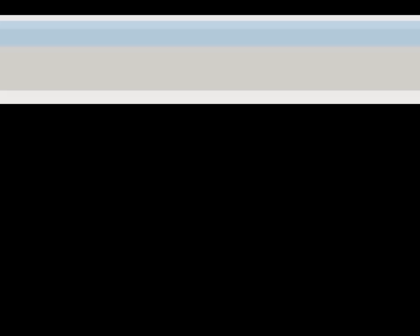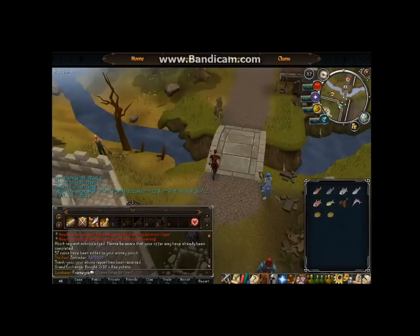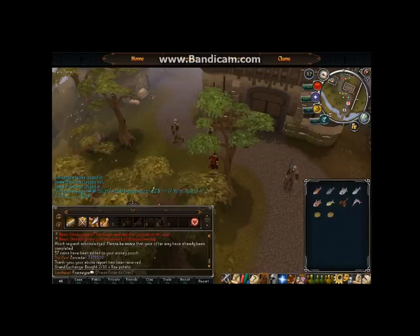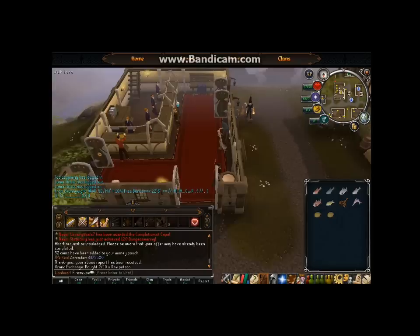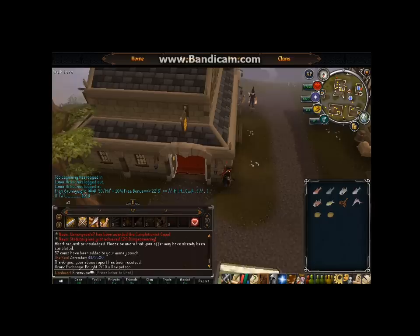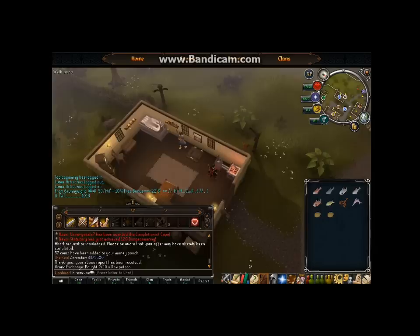The next skill is Cooking — a fairly safe way to make money since prices don't fluctuate a whole lot. I suggest going to Edgeville to cook. I've cooked here so much I've gotten used to it. Let me quickly show you how much value increases on each fish and if there are any you should not cook. Raw salmon is worth 65 coins — a cooked salmon is worth 97 coins, that's 32 coin profit per salmon.